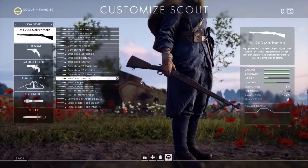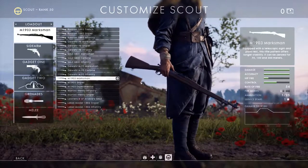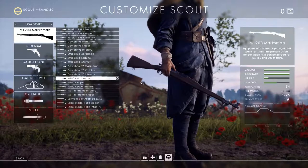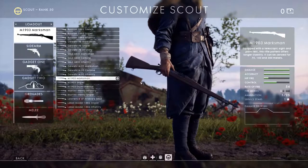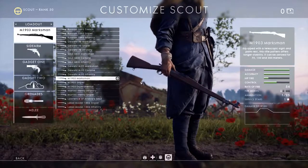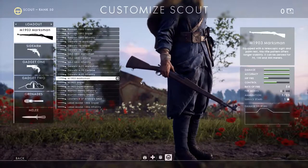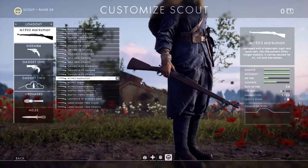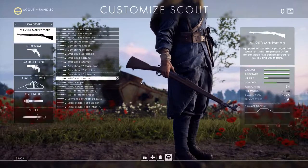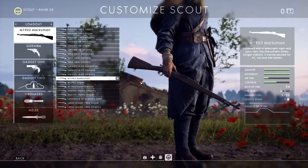Another unique thing for scout rifles — almost all of them, with a couple of exceptions — is that they have zero spread. They have perfect accuracy. What you fire at is where the bullet goes. Obviously there might be bullet drop over long distances, but there is no random variation from spread that all other classes are subject to. However, scout rifles do have bad spread when moving. If you're looking down the sights and you're still moving, the spread gets really quite bad.